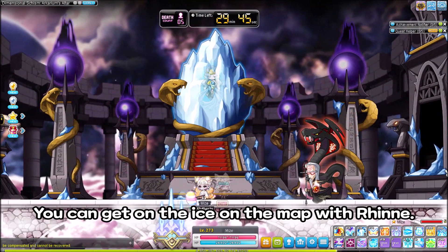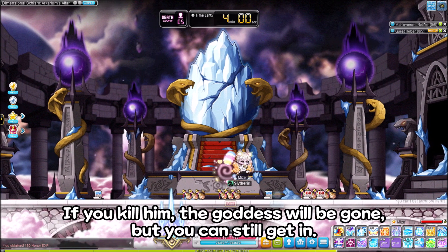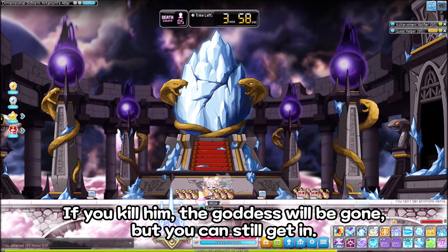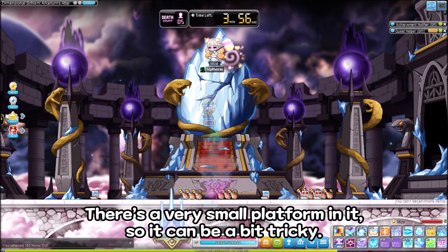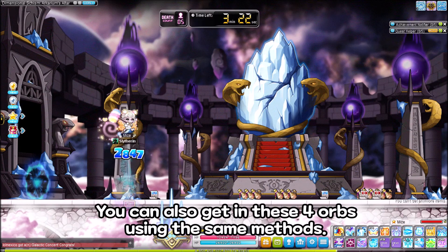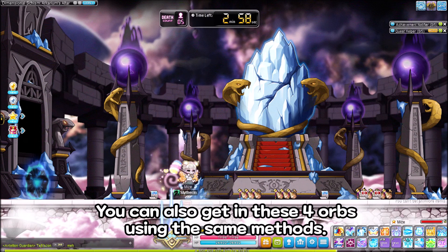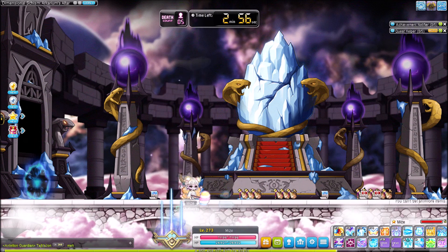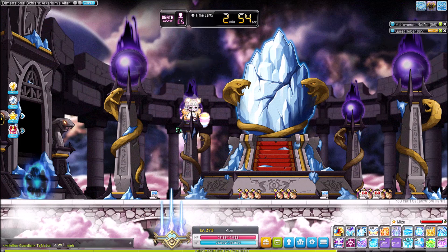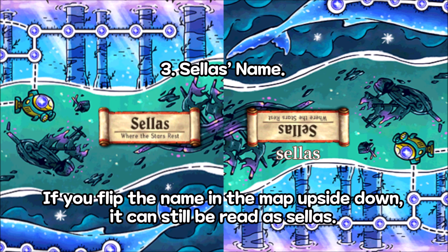Second, Akiram's map. You can get on the ice on the map with Rin. If you kill him, the goddess will be gone, but you can still get in. There's a very very small platform in it, so it can be a bit tricky. You can also get in these four orbs using the same method. If you flip the name in the map upside down, it can still be read as Seilus.